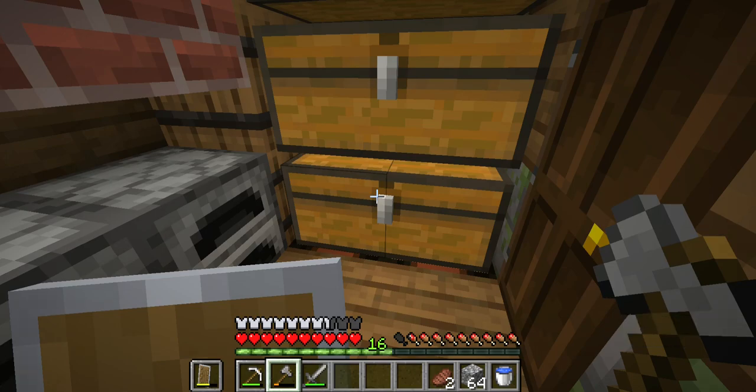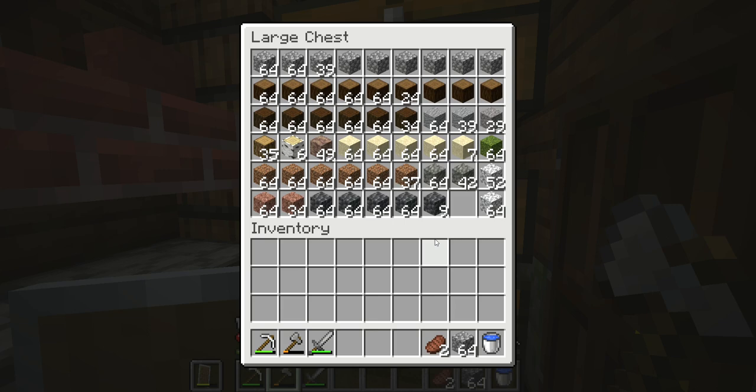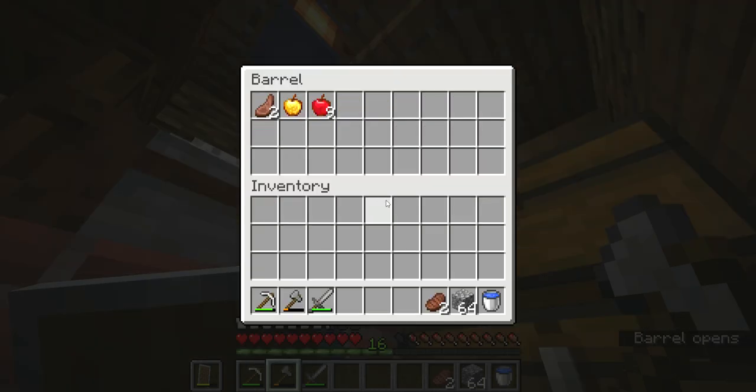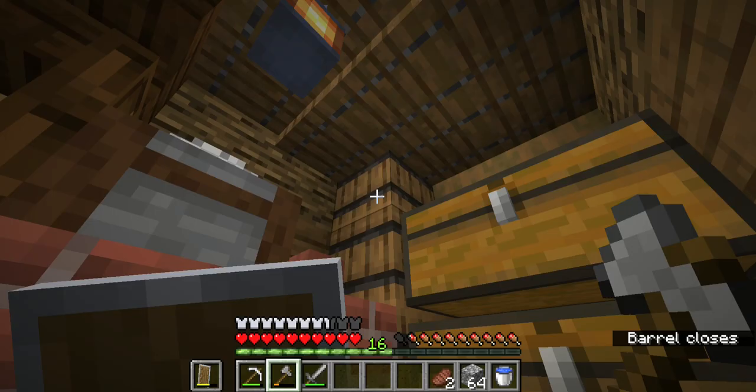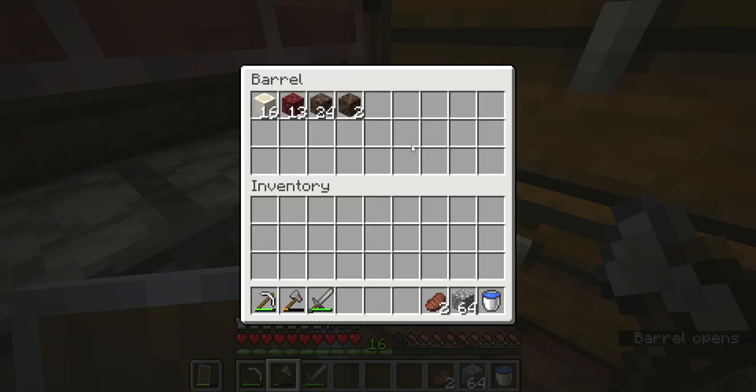Let me give you a quick run through. This is all crafted blocks. This is just full blocks. This is just items. This is the food chest. Spares, plants, ores, and that is nether stuff.